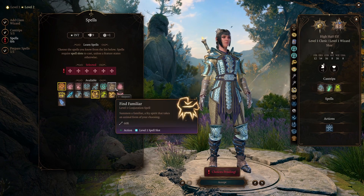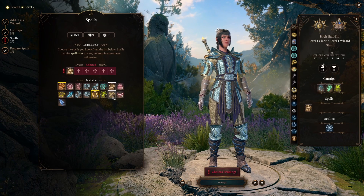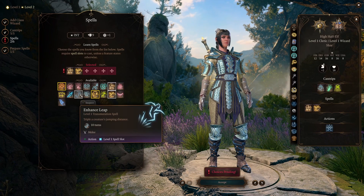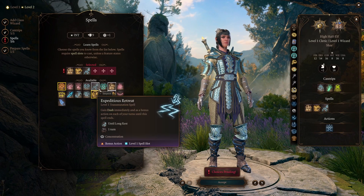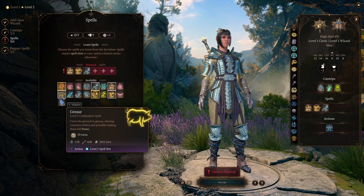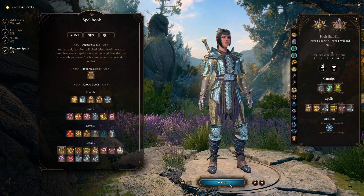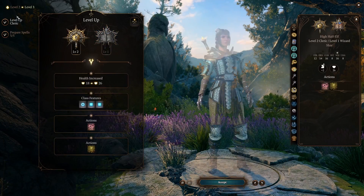For your level one wizard spells, when leveling these are more important, but at this point not too critical. Find Familiar is good, Shield can be good but most of the time you're using your reaction for something else. If you don't have anyone with Long Strider and Enhanced Leap, you should take them here. I like having Expeditious Retreat in case I need it. There are a lot of good ones early on but at this point they're less relevant, so just grab some prepared spells — we can talk about that more when we get to itemization.